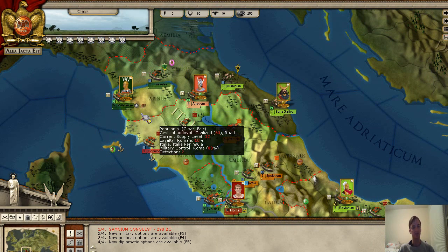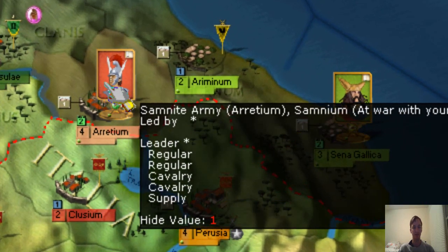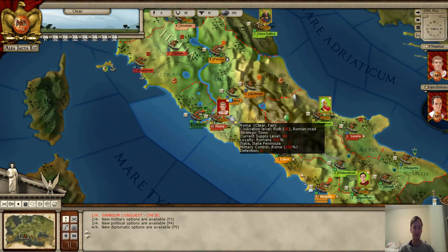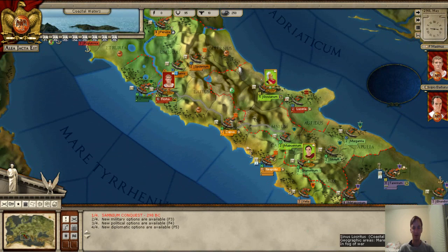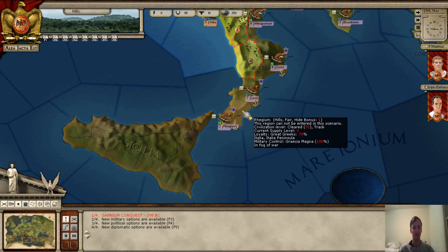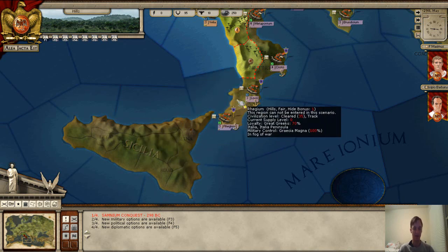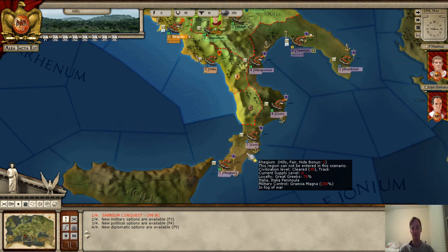You see different pictures representing the different forces. These are the enemy forces, and we have a little bit of information on them. As you go down, you'll see a darker shade of color, and that's because this area cannot be entered — it's not really relevant to the third Samnite War.